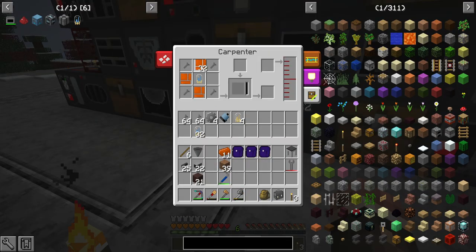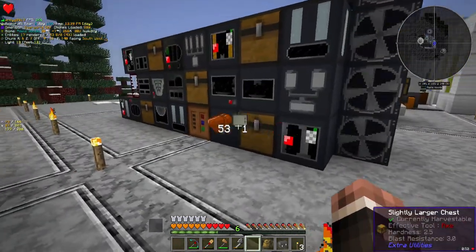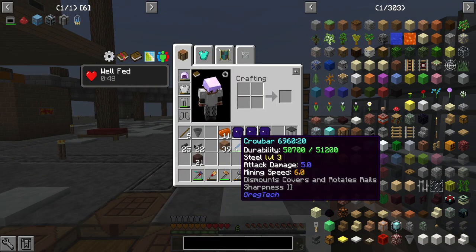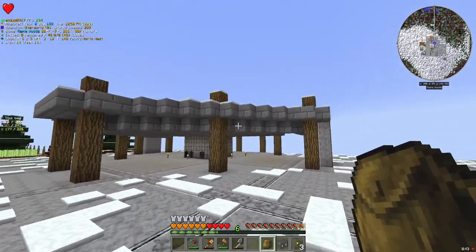Here we go — our first couple of farm blocks. Wait — farm block. Oh, creosote oil — yeah. And here we go, now we're making our first farm blocks.